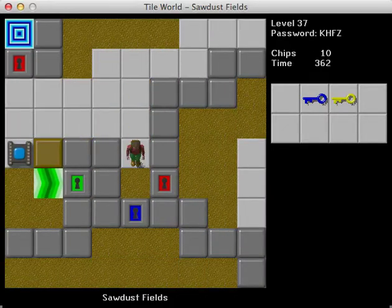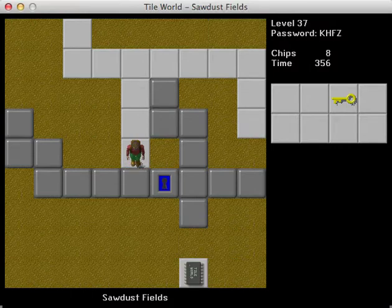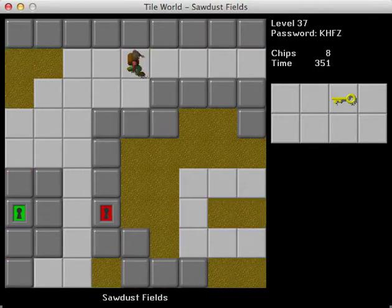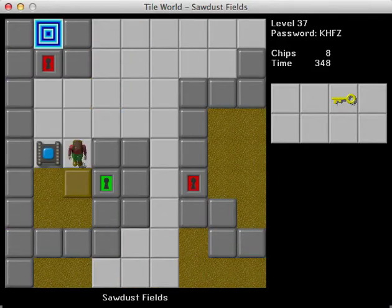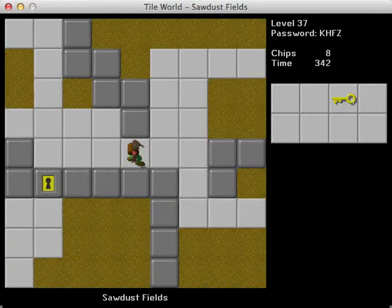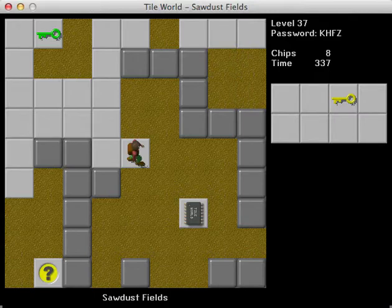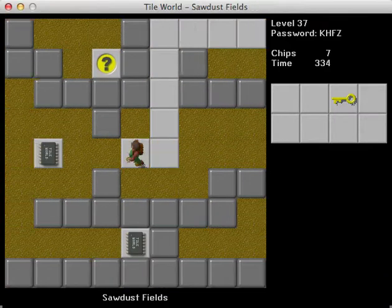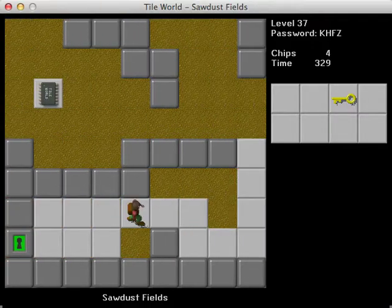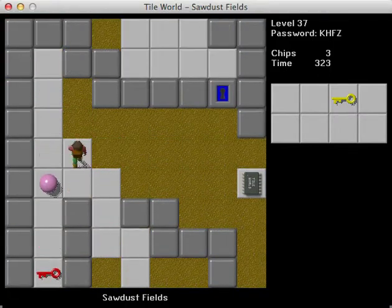I think we got everything we can get, so let's go through this door. Was I supposed to use the yellow key on that door? Please tell me that's not the case. We haven't been over here on any attempt. So there's a chip behind the green door? Maybe they're extras or something.